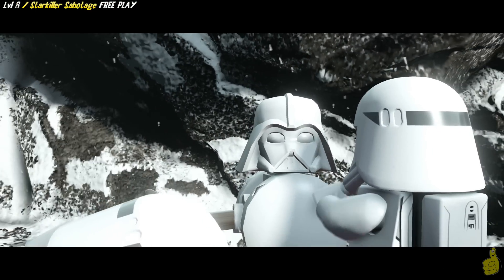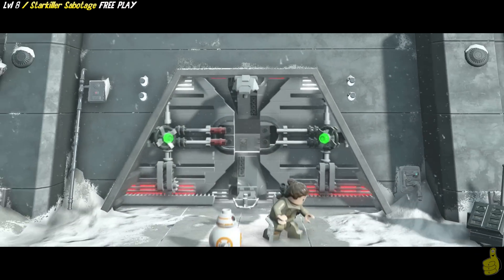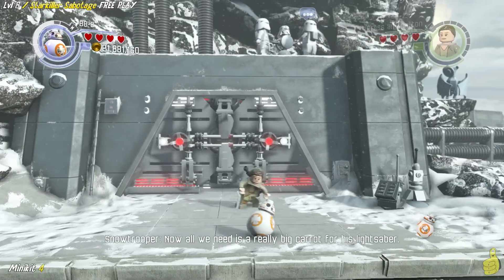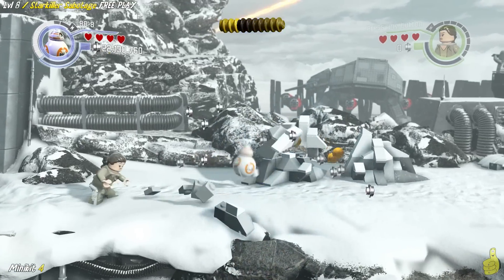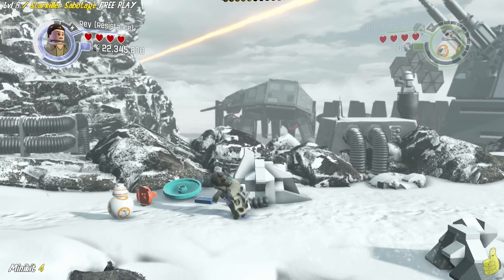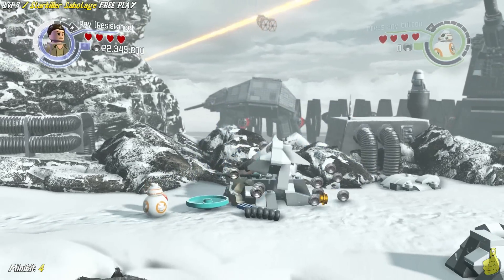Moving along, we've got a little snowman action going on up top here, and we're going to sneak around and hopefully not be seen. We're going to advance just a little ways up and destroy a couple of these ice blocks, which give us some bricks. You guessed it — it's a multi-build.